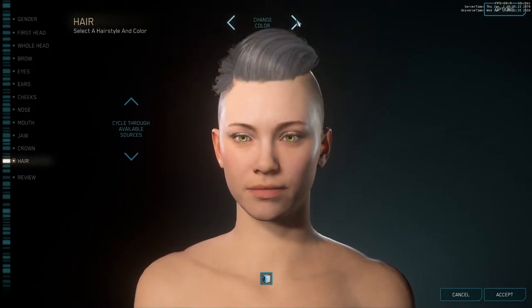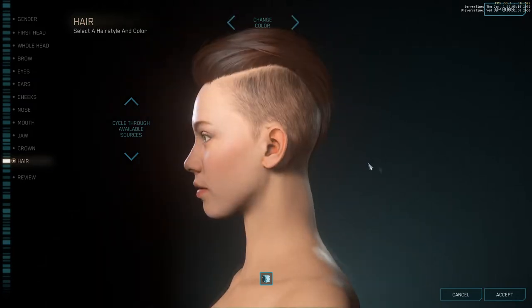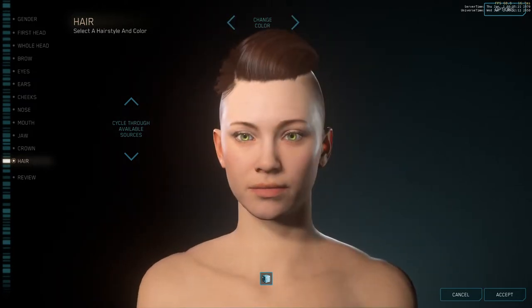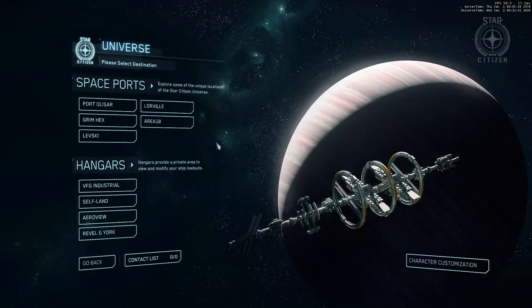This was recorded during the live stream, so during flight, because of bitrate reasons, it may look more stuttery than it actually was for me. I put the frame rate in the upper right-hand corner for your reference so you can see what I was actually seeing. For 3.8 it looks like we have a whole lot more spaceport options to spawn in.